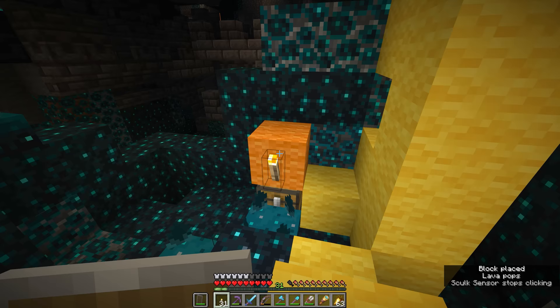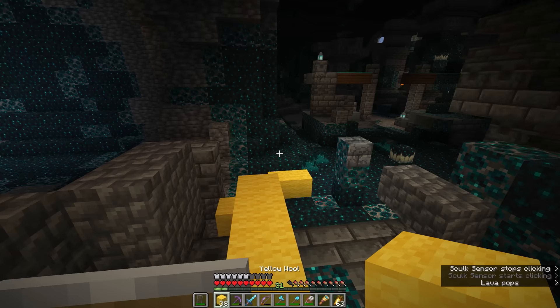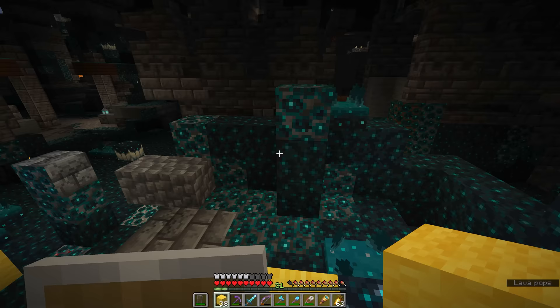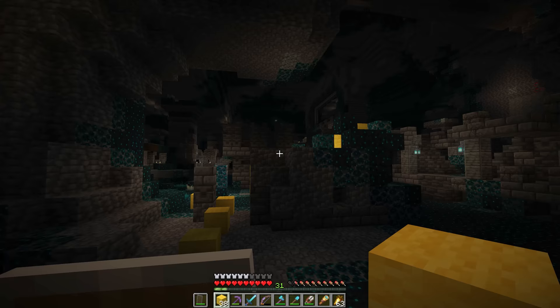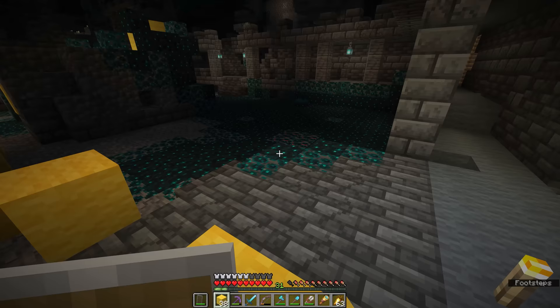Once you are certain an area is safe, I also recommend popping down a torch nearby so you can light up the area. Your progress through the ancient city will be a little more visible through the use of light sources you bring in from outside. The torches are going to be brighter than the soul lanterns decorating these halls, so the presence of the wool plus the extra light makes it pretty clear that we have been that way already.